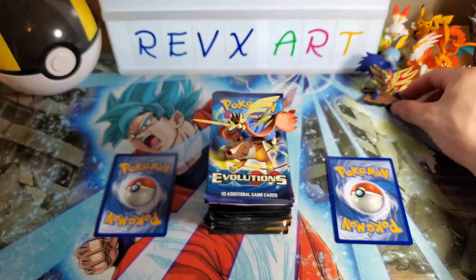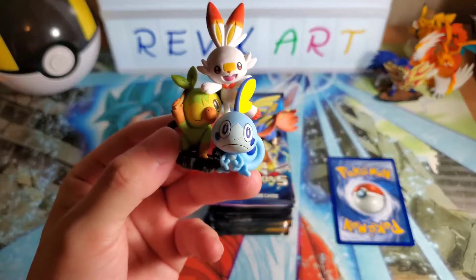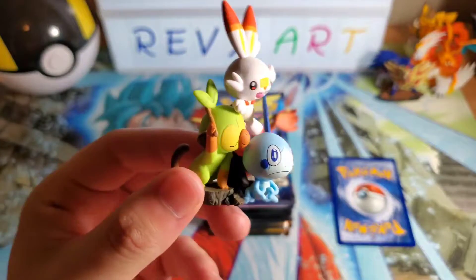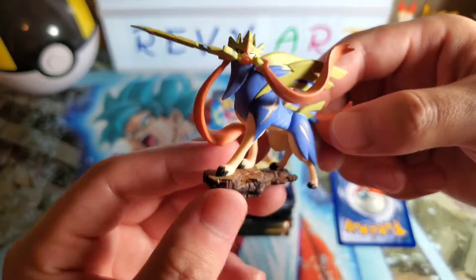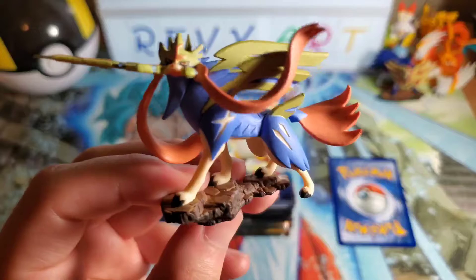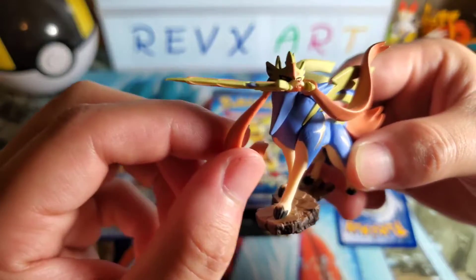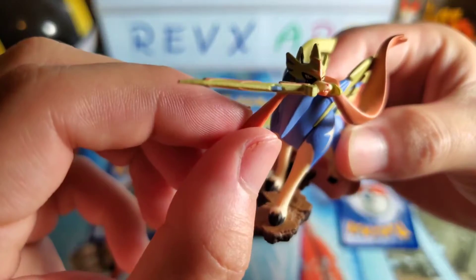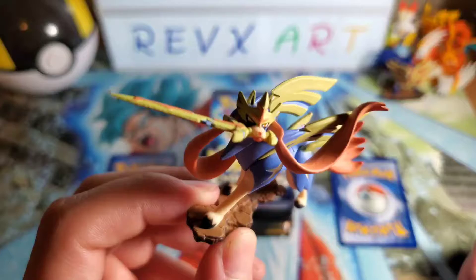I'm just going to put that one over there. And now we go to the Zacian one, which actually — the more I look at it, the more I really like it. It is a little dangerous if a kid was holding this, because this part is kind of fragile — it's not made for play. This is definitely going to break right here. So that's the downside of this kind of figure. It's definitely not made for like a two-year-old.